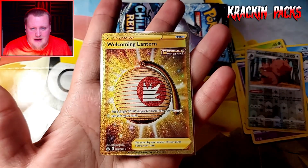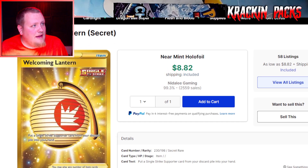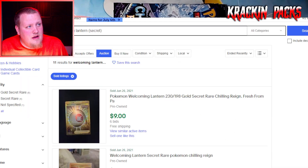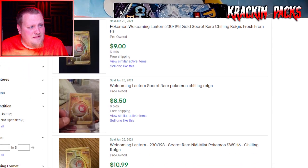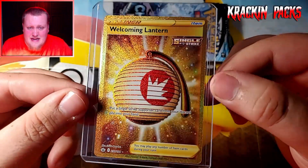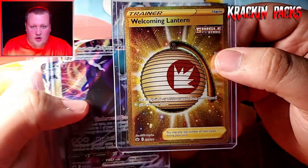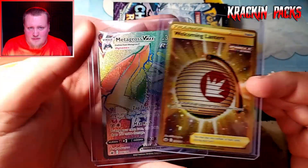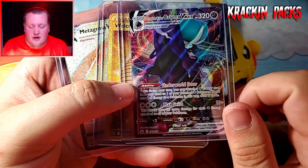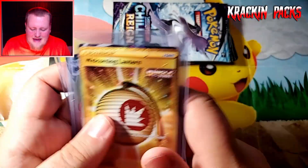I just said I would love to find a gold card or alternate art! The Welcoming Lantern secret rare gold — on TCGPlayer it's about $8-9, and on eBay one sold for $9, $8.50, $10.99 — so it's safe to say this card is worth about $8-10. I don't even care about the value, I just think it's a beautiful card. Guys, this is crazy — we still have a bunch of packs and we have two secret rares, a Metagross VMAX rainbow, a Welcoming Lantern gold, and a Shadow Rider Calyrex VMAX.